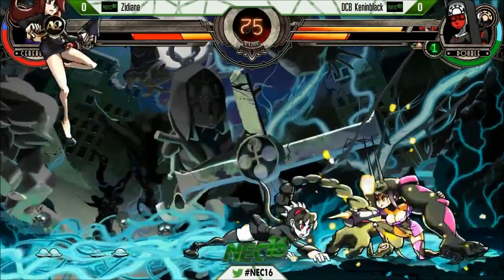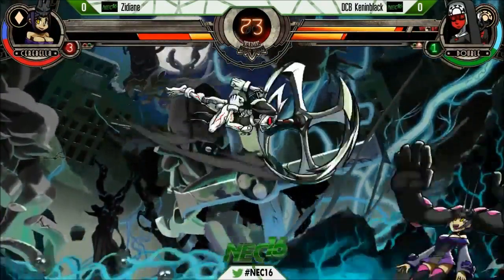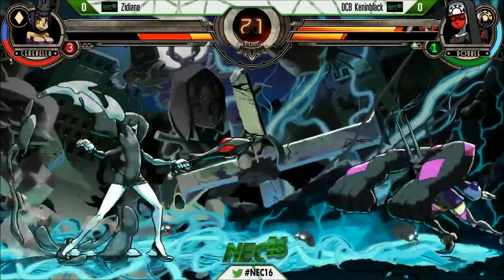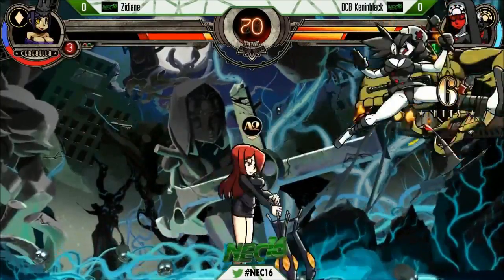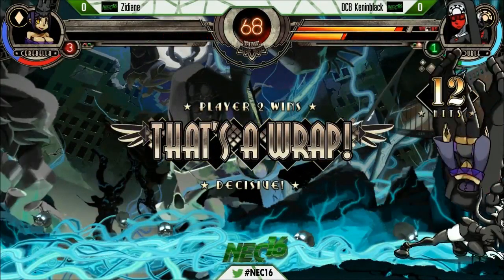You can see Zid struggling to get out of this corner — he can't quite do it. He's not even that close to him either. It's just a good use of Double's jump hard punch. Probably not sure what to do. Oh, you just have to level three — there we go. That's all Kennen needed. And Kennen Black — pretty strong game one. Nicely played.